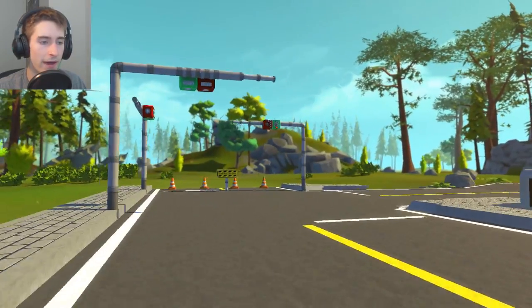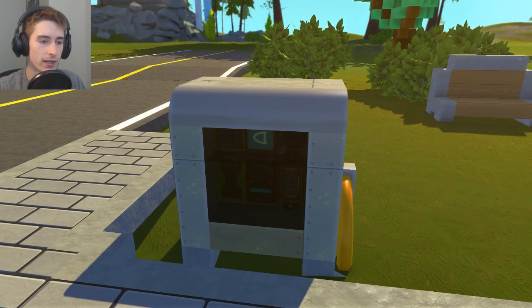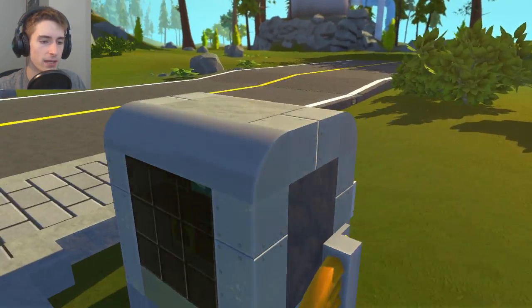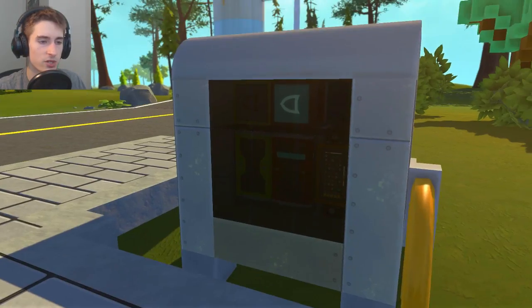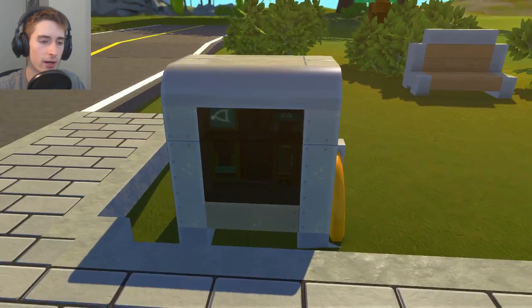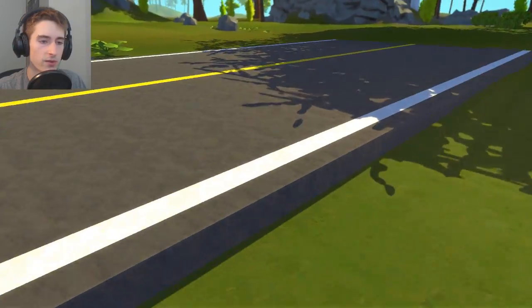Up here we have the traffic lights. I figured out how to do these thanks to Con Gaming — go check out his channel, he has some pretty cool videos. He had a control box which I modified to my own liking, using tote bot heads with a custom system. In the back there's a button to open it up with all the logic gates to control the circuit. There are timers that change the lights — once it reaches the top it switches to green. I was going to add orange but didn't see the point for a small town.